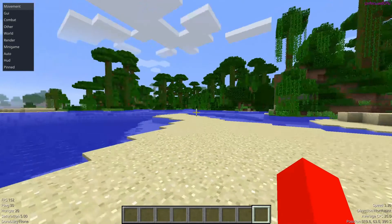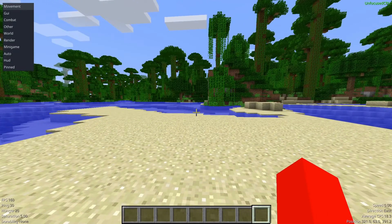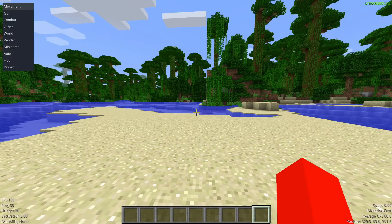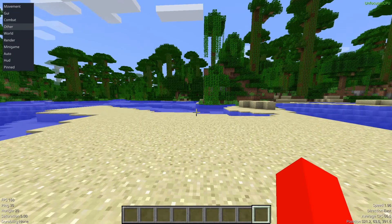I can press escape, and that is going to close this menu over here. As you can see, there are a few other things on our screen. In the top left, we have the Tab GUI. Basically, it's a compact version of this, and you can navigate it using the arrow keys. It's pretty basic, and some people do like to use it, others don't.